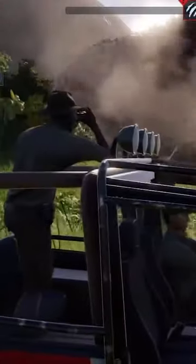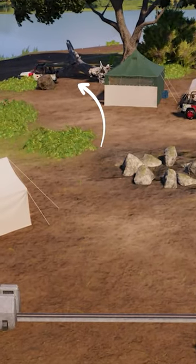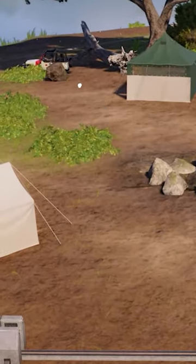You want to add a destroyed jeep to your Jurassic World Evolution 2 park, but it got knocked too far away or ended up facing the wrong way? Here's how to fix that.